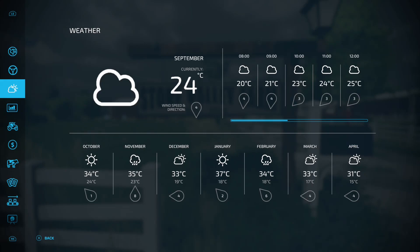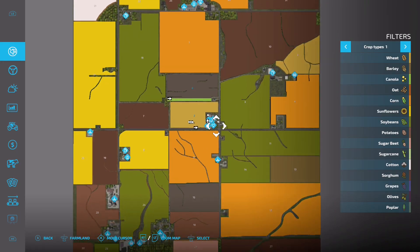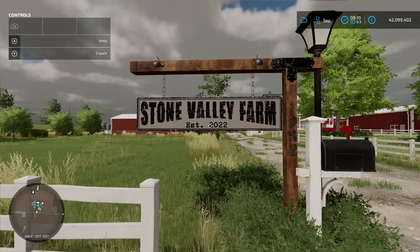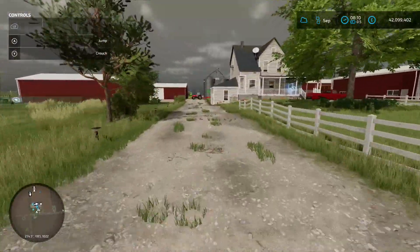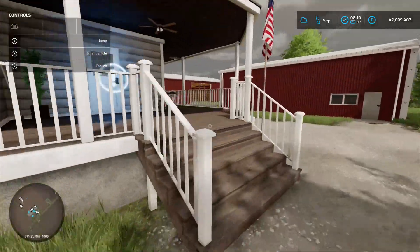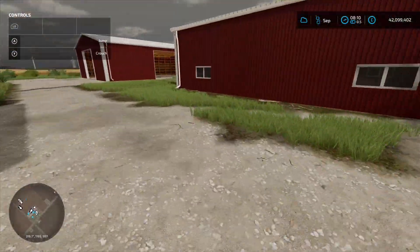Coming onto the map, we start right in the middle here - all three game modes, you start right here. This is the main farm, Stone Valley Farm, established 2022. Very nice. Come up the driveway and turn to the right - this is going to be your sleep trigger on your house. Sleep there through the night.